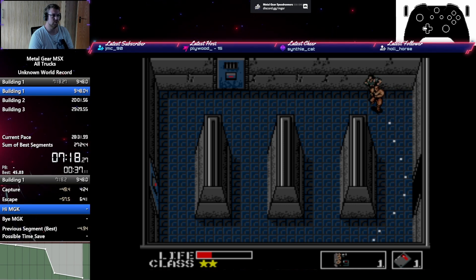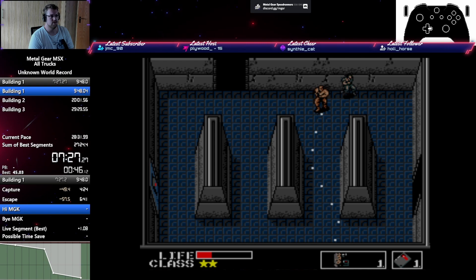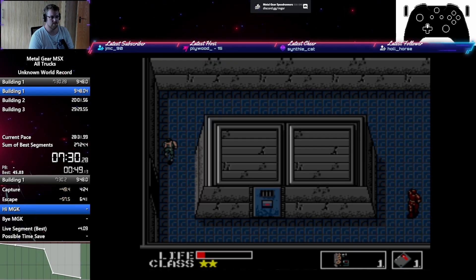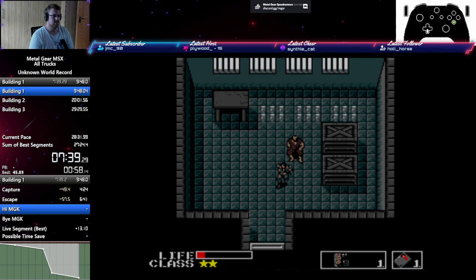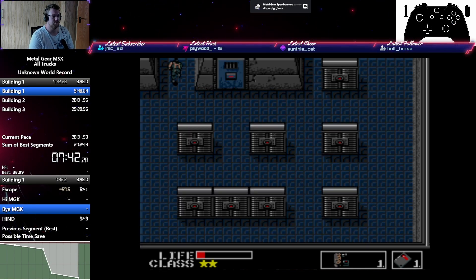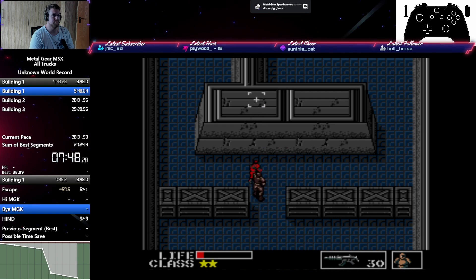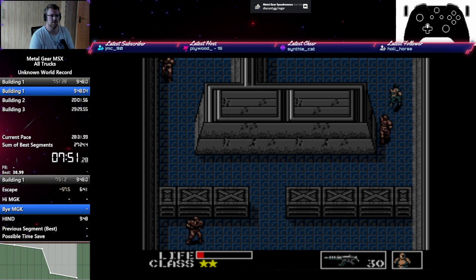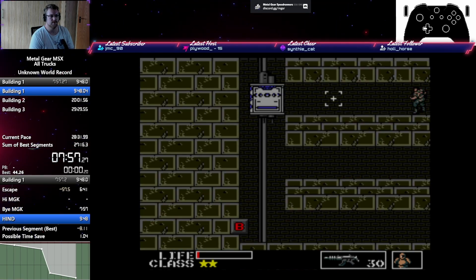I'm going to still show you how it looks. Normally with six rations I would heal up once here to be 100% sure, then make it past the mines after the hind. I could just make it like this, go up here and move over — but it sadly did not skip, so we're going to get this alert. We just move out of the way and hopefully don't get shot to death. And I sadly got shot — that's unlucky.